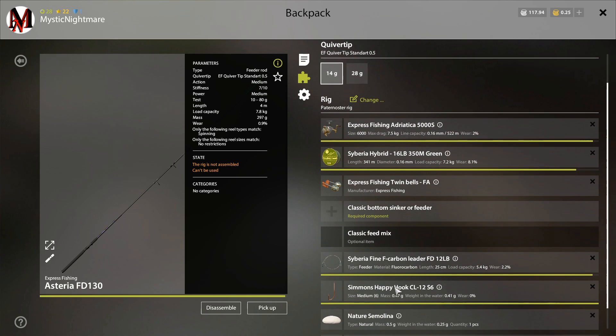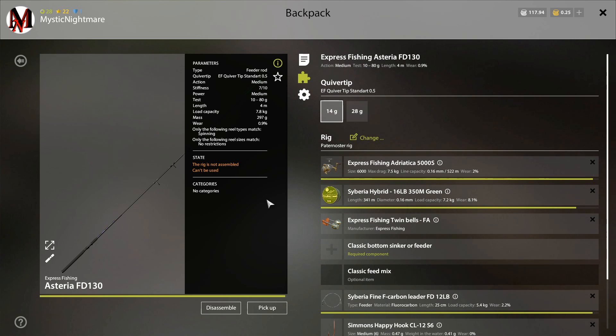When you lose your leader, you're going to lose your leader, your hook, and your bait — or your lure if you're spinner fishing. So that's basically all it is. The highest kilograms is going to be your rod's load capacity, next down is your reel's max drag, then your line's load capacity, and finally the lowest is your leader's load capacity. I said at the start of this video there are going to be three versions — this is the very basic setup.